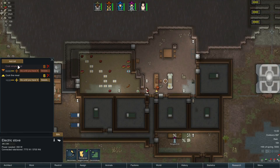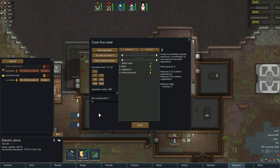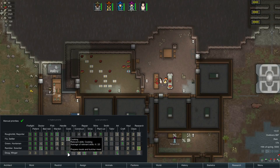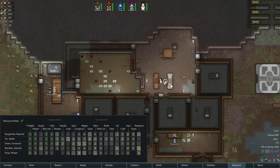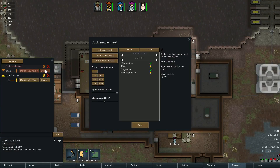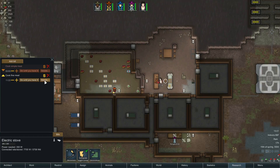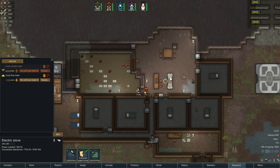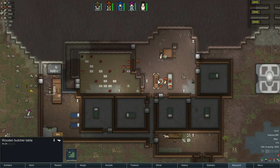I did not set the minimum cooking skill for this one. I may have done it for one and not the other. Theo's level 11 and Doug is a 4, so we don't want Doug cooking anything. I did set it on one bill but not on the fine meals, which is even more important. Just as a reminder: you can set the minimum cooking level for a particular task - this guarantees that Theo will cook our meals, and Doug will only butcher animals.